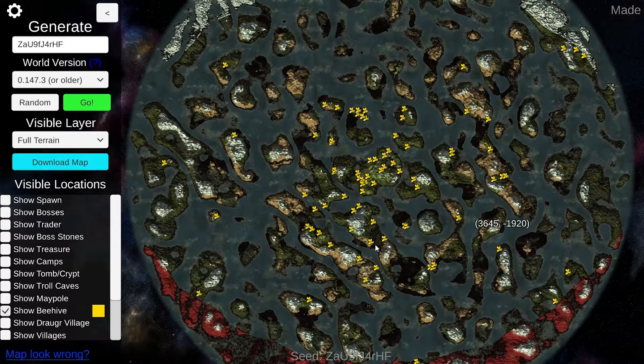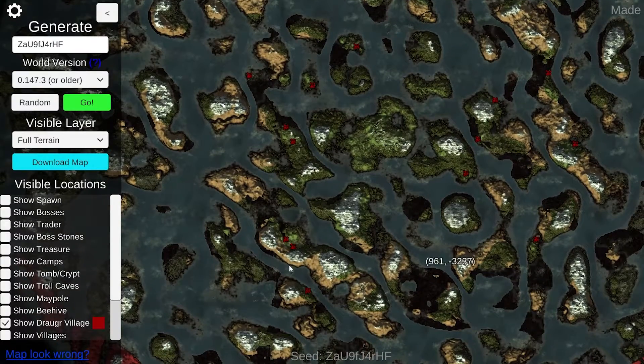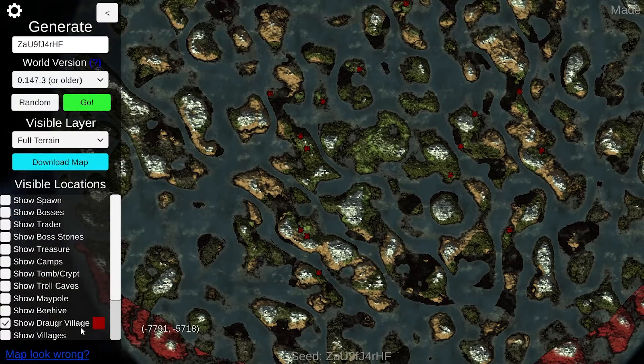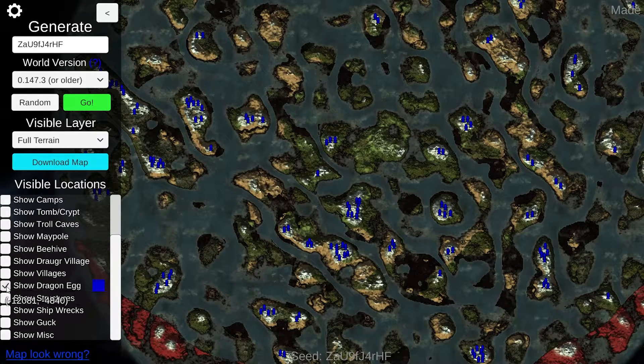If you're looking for bees, you can find the beehive locations to find your queen bees. If you're looking for draugr villages, you can mark those on the map as well. You can also show the general villages you can find — the normal ones in the meadows and similar biomes — and you can mark dragon eggs specifically from here too if you want to find them.